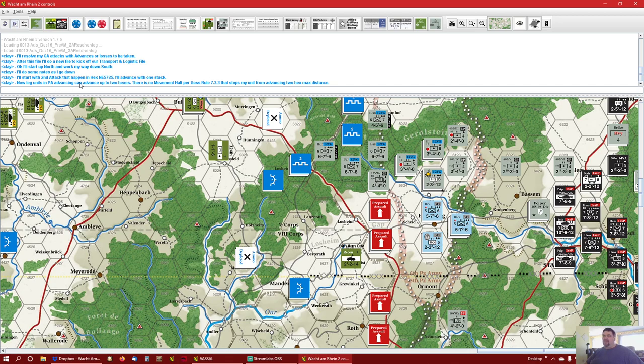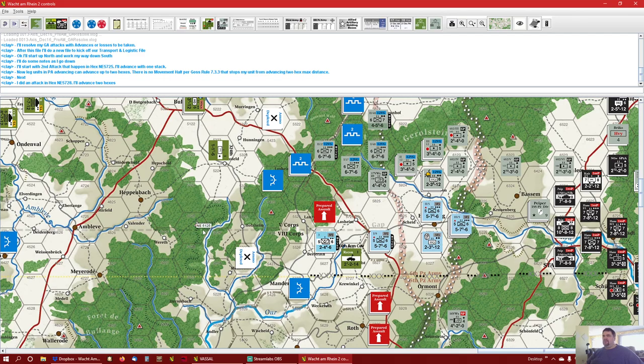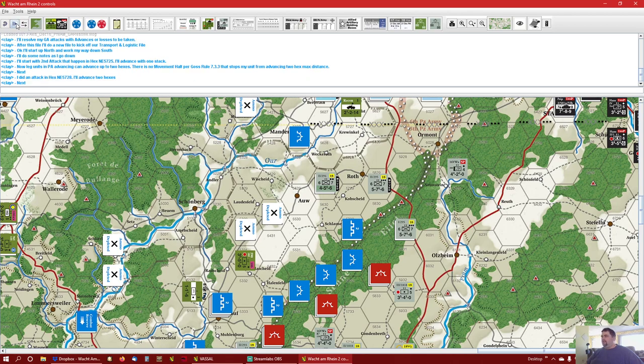Now, leg units in a prepared assault advance can advance up to two hexes. There is no movement halt for Gauss rule 7.3.3 that stops my unit from advancing the two-hex max distance. So he's going to go there and there. The next one he said was an attack in Hex 5728, down here where he destroyed me. So he's going to move those guys — two hexes advance because they're both infantry. He advances one while the other is hanging out there.